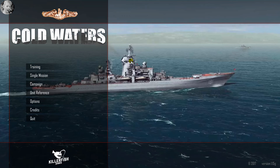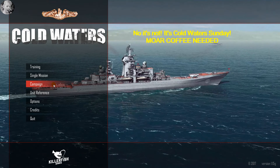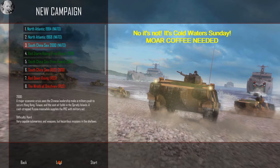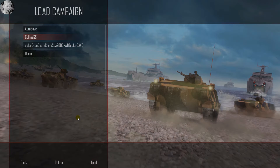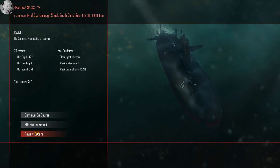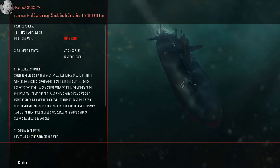Welcome — it's Cold Waters Wednesday, and we're jumping into our South China Sea campaign with the HMAS Rankin. The mission briefing shows an enemy battle group, armed to the teeth with cruise missiles, preparing to sail. Intelligence estimates indicate a patrol in the vicinity of the Philippine Sea: locate the group, sink as many ships as possible — at least one or two armed with cruise missiles — and watch out for submarines.